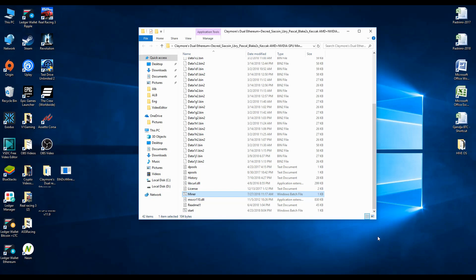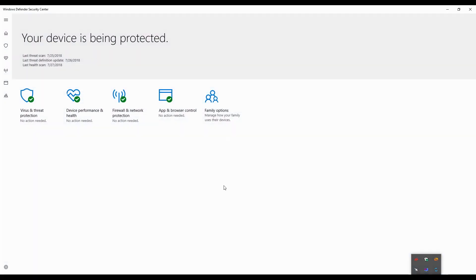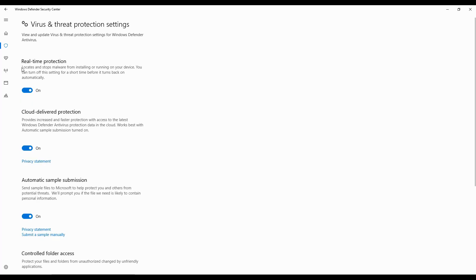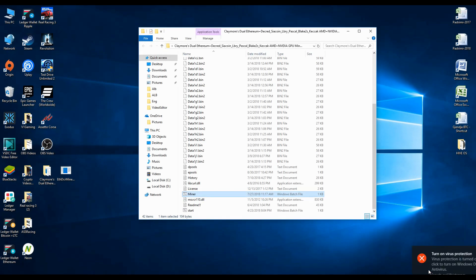What you need to do is go to Windows Defender and first shut down real-time protection. Go to Virus and Threat Protection, then go to Virus and Threat Protection Settings. In there you have real-time protection — just click it off and click Yes to confirm. Now Windows Defender is turned off.